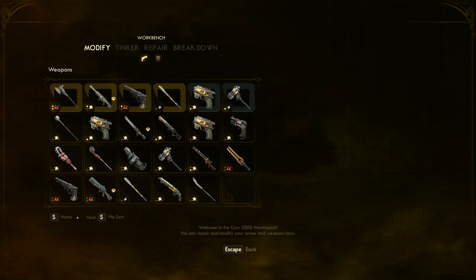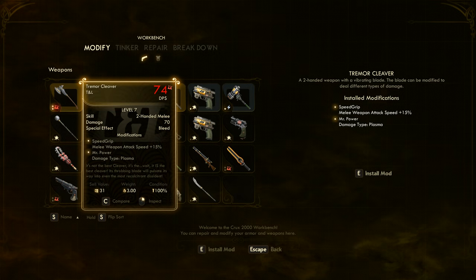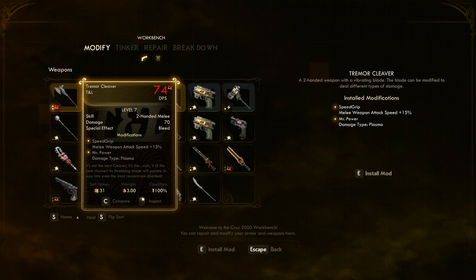If we take a look at our set of weapons here, we can see that in our first tab we have a Tremor Cleaver, and it does 74 DPS, and that is plasma damage. If we look right here in the lower left of the icon for the weapon, we see two dots and this red circle. The two dots represent the fact that it can have up to two mods.